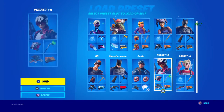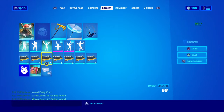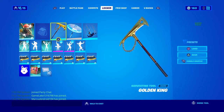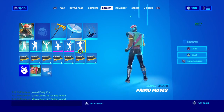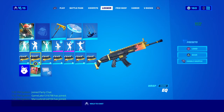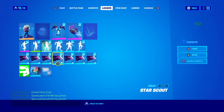Next up, if you have Major Laser — Major Laser with the Golden King pickaxe, the Holographic glider, Cash Flow, and the Equalizer wrap.